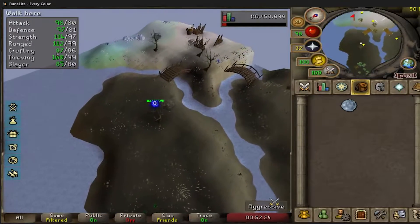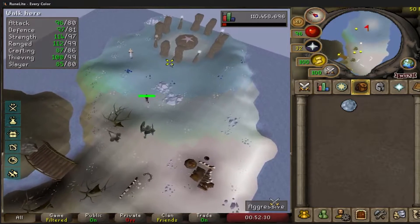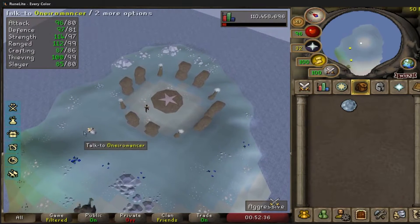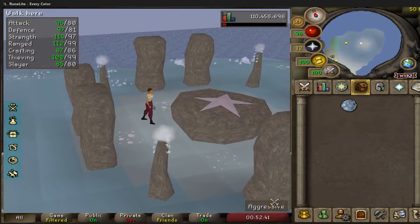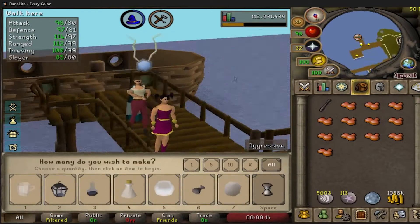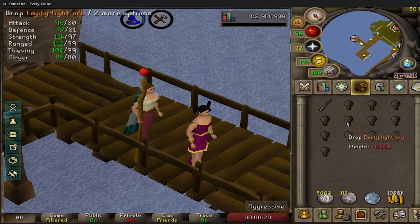I got the plus one boost for crafting from the poison chalice, which you can get from Stankers near the coal trucks across the log balance west of Seers. It is a chance, so you may have to drink a couple, but there is a permanent plus one available. One more craft and we have 91 crafting.